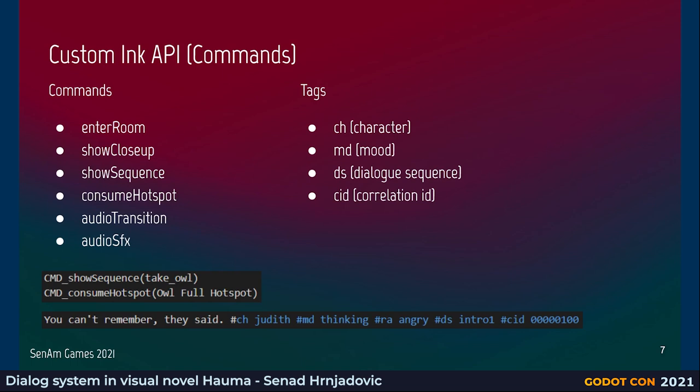The custom Ink API has two directions. If our game designer wants something to happen in Godot, he can send commands — for example, enter room, show a closeup, show a sequence, or trigger audio. These are written as command_underscore and then the command name, and can also take arguments. We can also trigger things through tags, which is an Ink feature — for example through the character tag we can switch the character portrait in Godot. This is more like an implicit command.